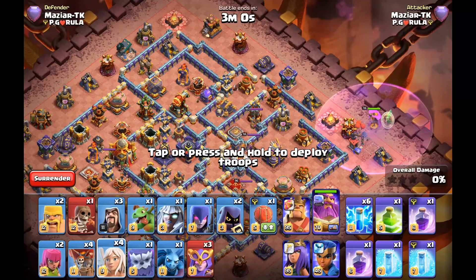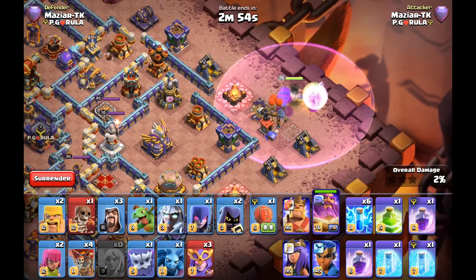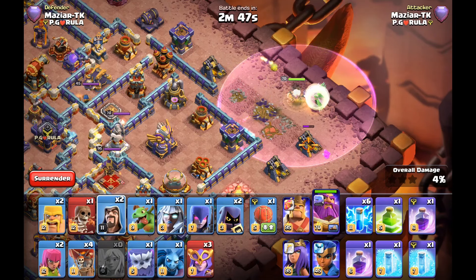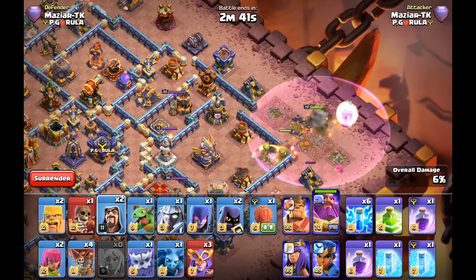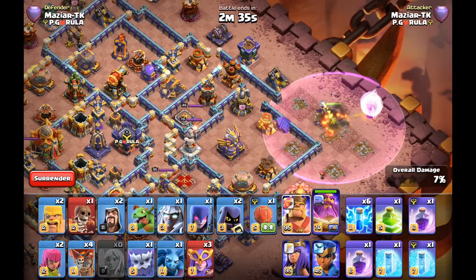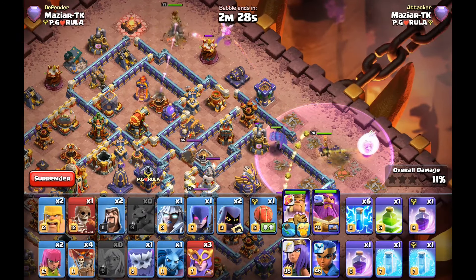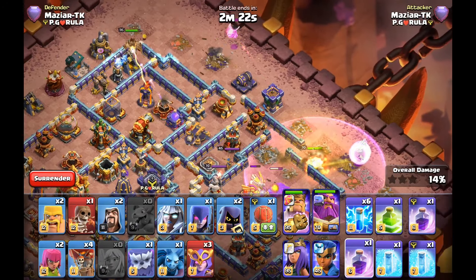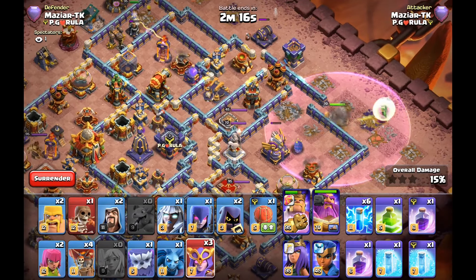Next we have smash attacks — super witches, super bowlers, zap titans, zap super witches. I really love the rage gem on the warden here, because on this strategy you have healers, super witches, big boys, and sometimes the queen and king all being raged up at once. You can actually save one of the rages for the royal champion. That's one of the main things about smash attacks — you don't necessarily need to keep raging the army when you have a raged warden at the beginning.